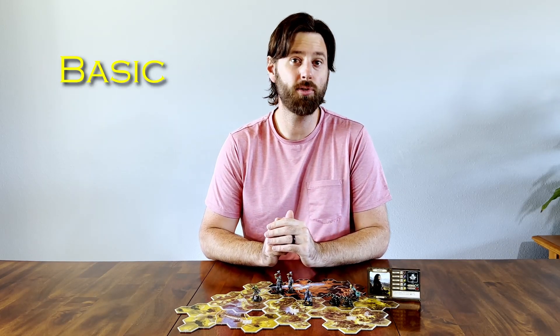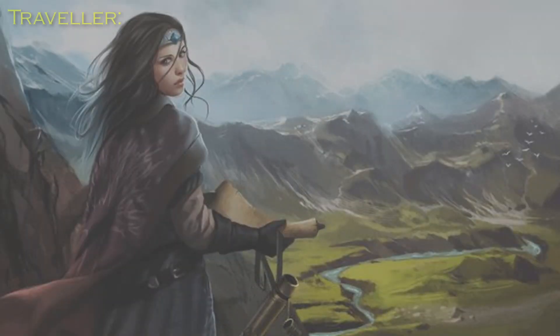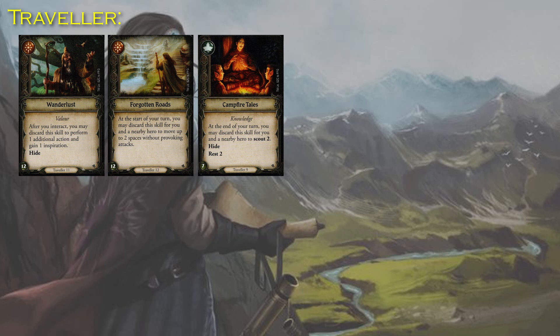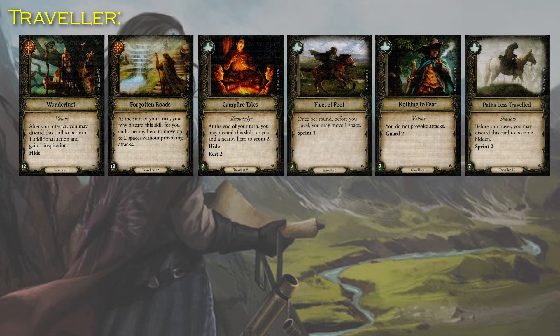Eleanor's FFG recommended role is Traveler, which she's well-suited for because it synergizes well with her unique ability, wanting to keep her in the same space as other heroes. The skill deck priority that I would shoot for is Wanderlust, Forgotten Roads, Campfire Tales, Fleet of Foot, Nothing to Fear, and Paths Less Traveled.